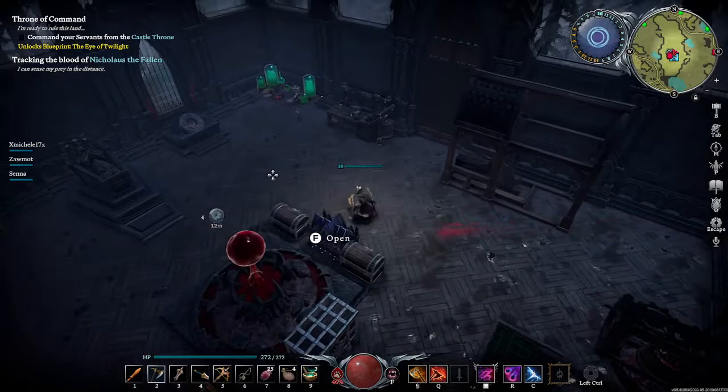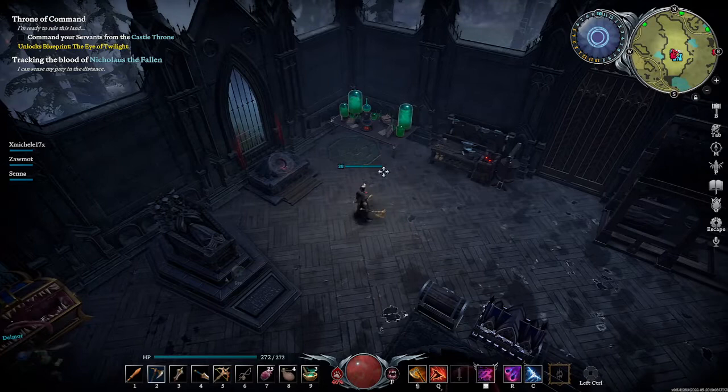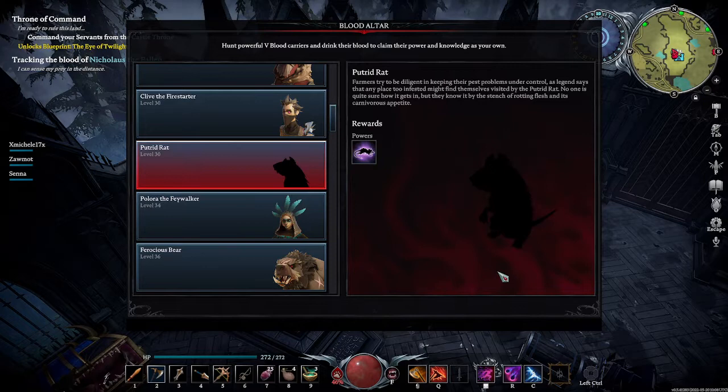Alright, so you may be asking yourself the question: is our children learning? You may look at this blood altar and see that there's this putrid rat, but I can't track him. Where the hell is this guy? I want this power.